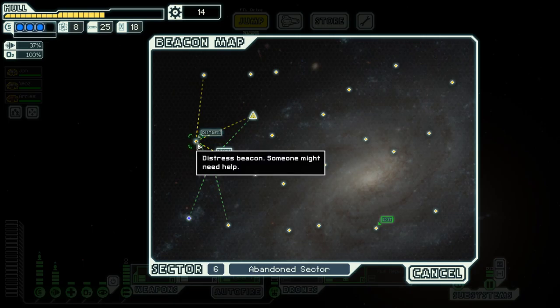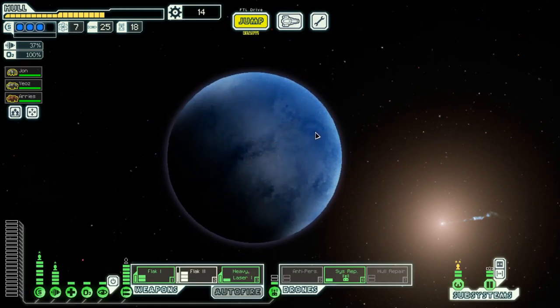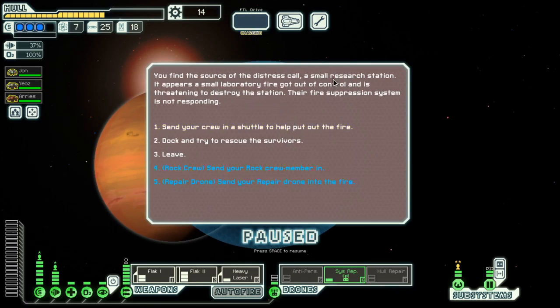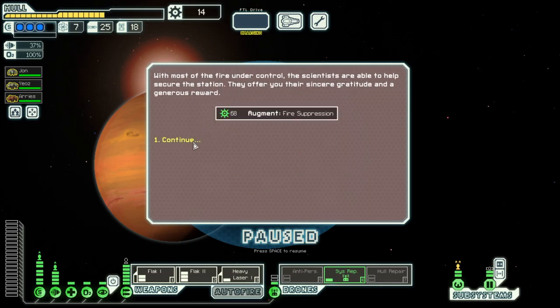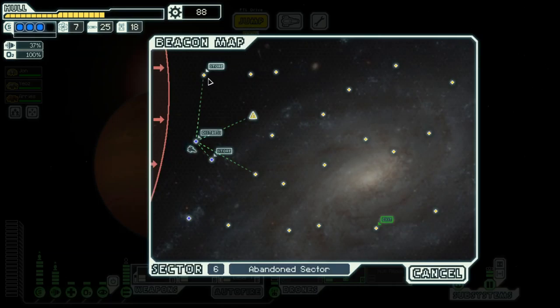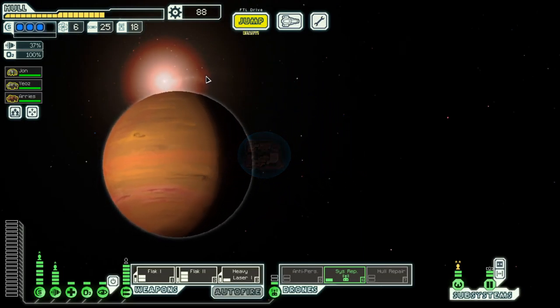We can go to a distress beacon and we need about 250 for our last shield. We send in the rock, which has fire resistance, and we get a hefty scrap reward and an augment I don't really care about — but we can go to that store and sell it.